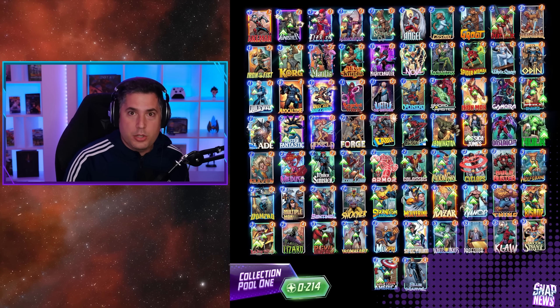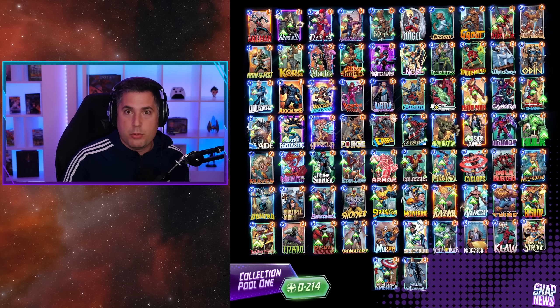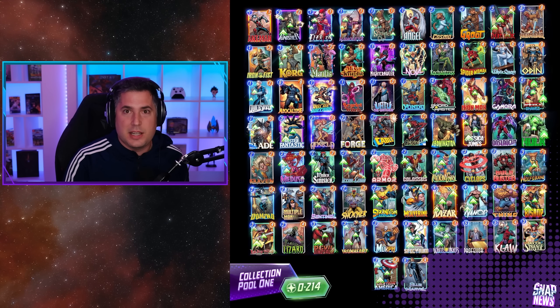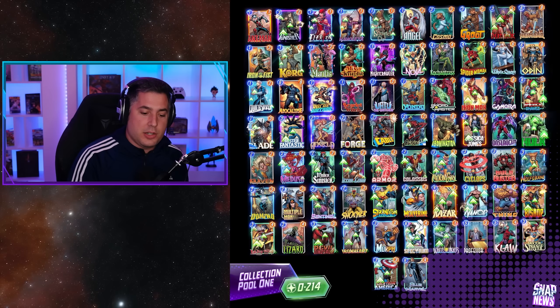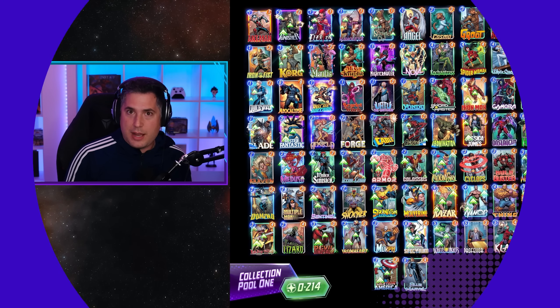From collection level 214, you move on to collection pool two, then pool three and above. This allows you to have very consistent unlocks at certain stages of your Marvel Snap career. Yes, it's randomized while you're within the pool, but overall you can see how consistent unlocks happen when you hit specific thresholds with your collection level track.